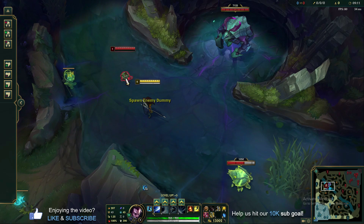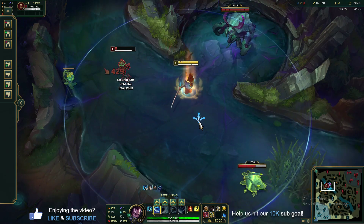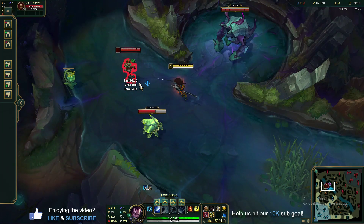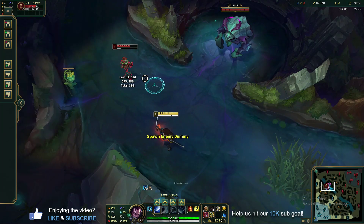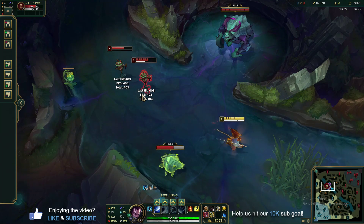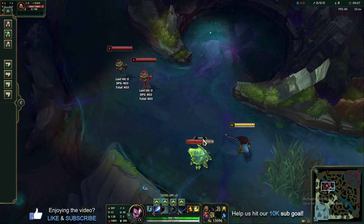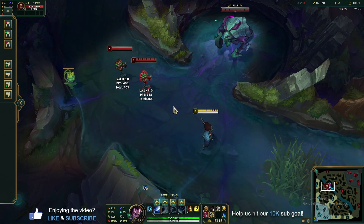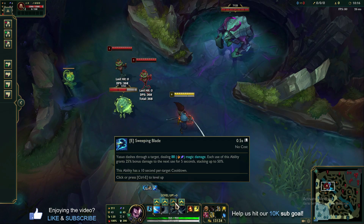Now let's talk about the Q. Instead of auto attacking, you can press Q to stab forward with your blade. Hit two Qs on a champ or minion and you get stacks — on the third stack you throw a tornado that damages people at even longer range. Both the Q stab and the tornado can hit multiple targets, making it one of the best basic abilities in the game. It's manaless with a short cooldown. The key to learning it is knowing the range and using it to last hit safely from distance, or Q through minions to still hit a melee opponent in lane.